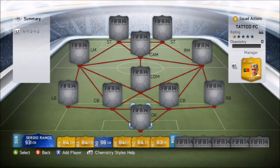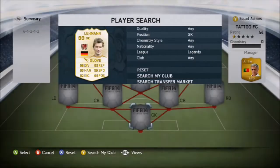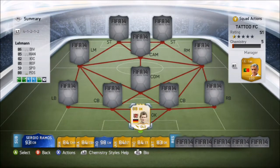Getting into this squad builder now, starting off in goal - used all three goalkeepers. Paid 510k for him, I've played over 200 games with him now, and he's by far the best goalkeeper out of the three legend goalkeepers, so Lehmann goes there.